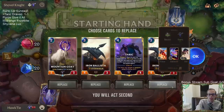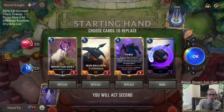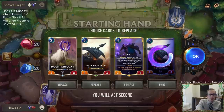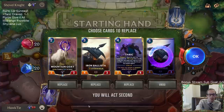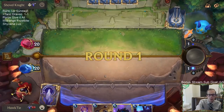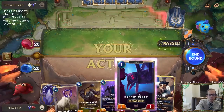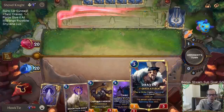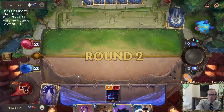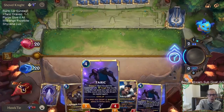All right, curving out - we are definitely mulliganing the Ballista. We have the attack token on turn four, so usually we want to play Taric and then a spell and attack, which means we won't play one of these two. Let's mulligan both Ballistas. That gives me turn three to save mana. I'll have Draven, and the Mountain Goat can help create the gem - the spell we need for Taric.